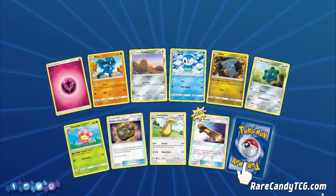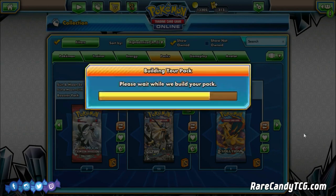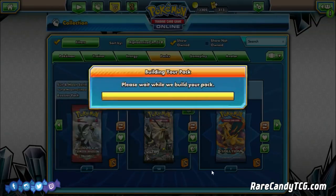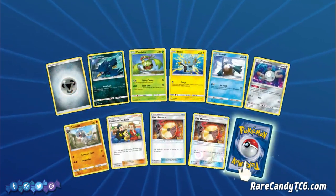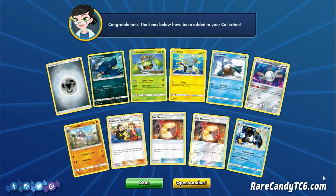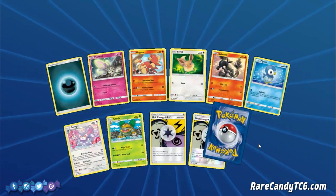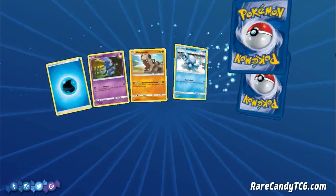We got Riolu — that's good — Gible, Skateboard Verse, and a Wash Rotom. I think that was the other Rotom we needed, since we pulled the Frost one before. We just need the Fan Rotom, I think, and that'll be it. Reverse Mount Cornet — that's definitely good. The big rare targets we're still after: Empoleons, Garchomps, Magnezones, and Lucario. Those are probably the most playable ones — if we can get just those and GXs, that'll be ideal.